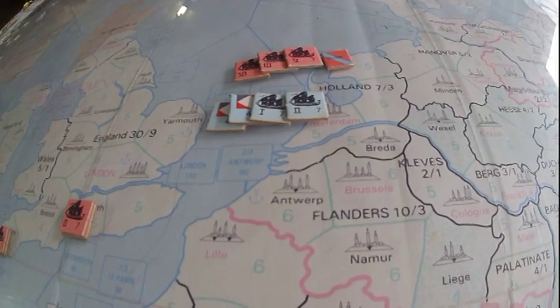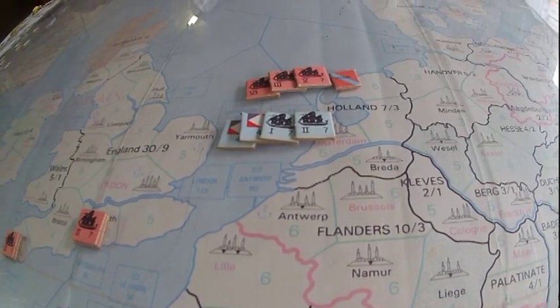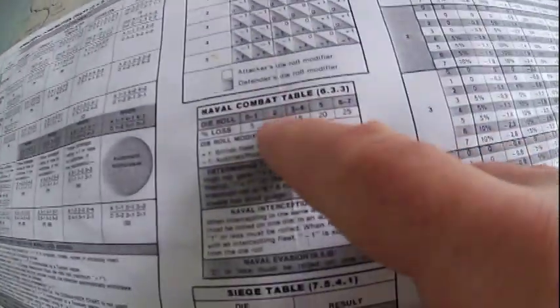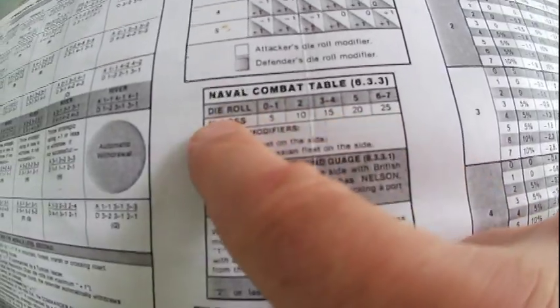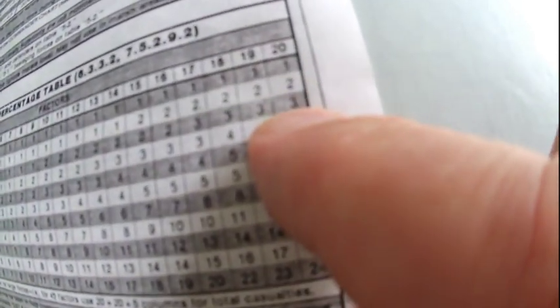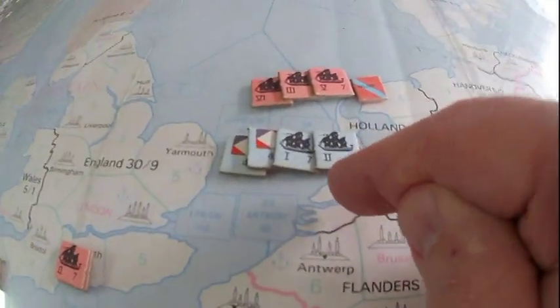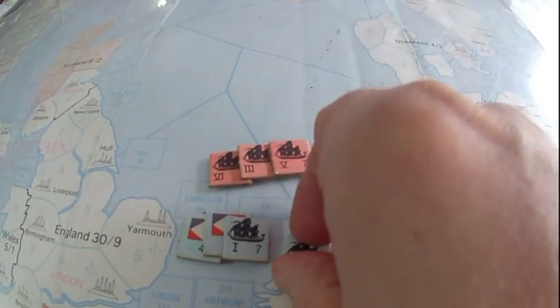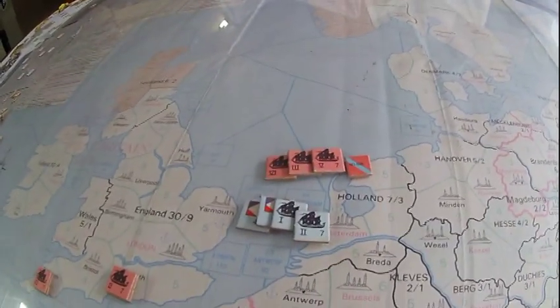Now the French roll on the table. He got a three — 15%. Going to the 15% chart at 42 ships: three for first 20, three for second 20, nothing for the remaining two — six British ships destroyed. Since the French only lost five and I lost six, the French won that battle. The loser must retreat to the nearest friendly port or adjacent sea zone; if you go to an adjacent sea zone, the opponent picks which one. I retreat to Yarmouth. The more ships you have with your die roll, the more damage you'll do. The French enter the zone and can continue moving — it cost one to go here, one to go here; total three. He stops in the blockade box.